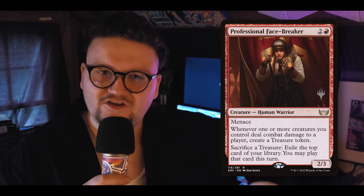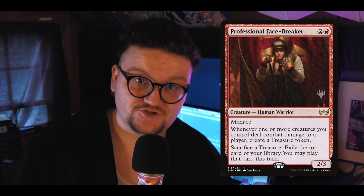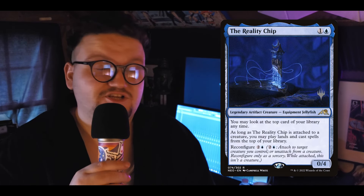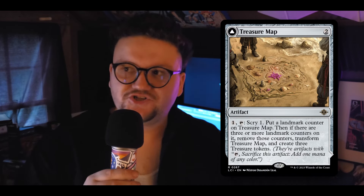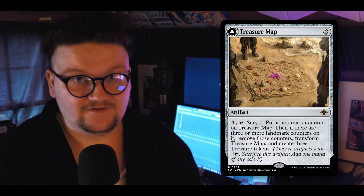Professional Facebreaker could have gone in mana ramp, but I end up using it more for its card draw. Every time we attack someone and deal damage, we get Treasures, and we can sac Treasures to impulse draw. Paired with Rashmi, you can see how it gets out of hand. The Reality Chip is an artifact that lets us cast off the top — falls off if someone board wipes while it's equipped. Treasure Map was recommended by one of you guys — cheap, fixes your draws, spits out Treasures when it flips, then draws cards for Treasures as a land. It's honestly really good.